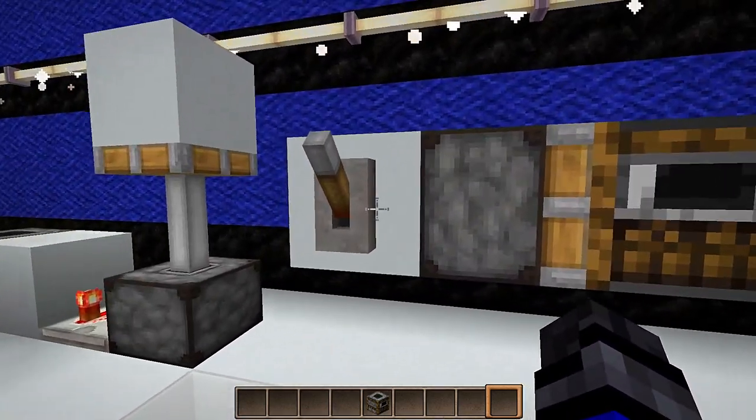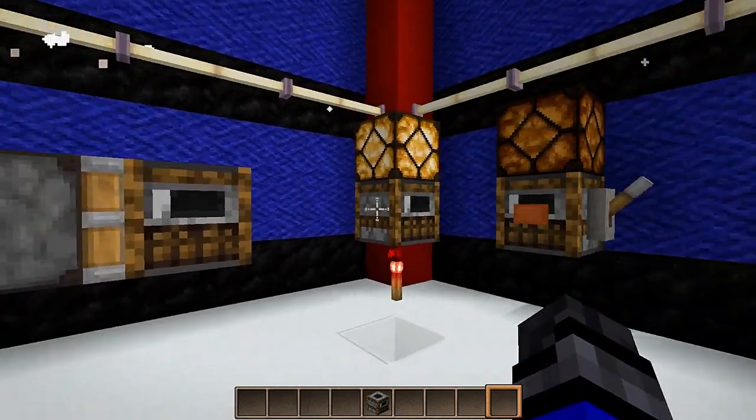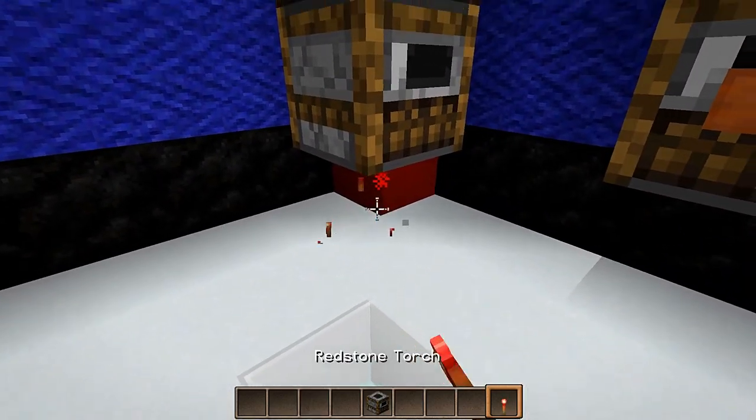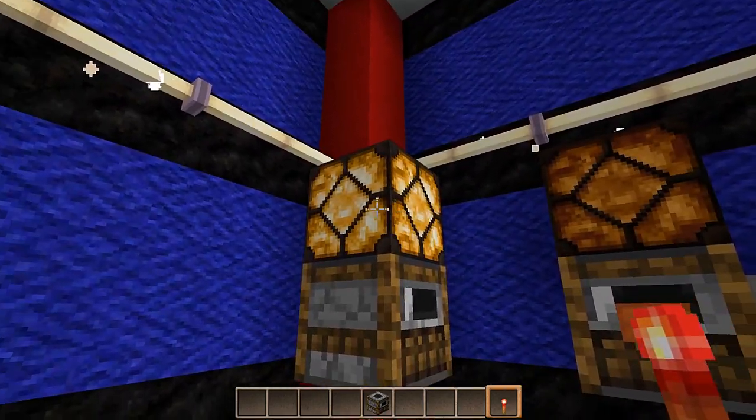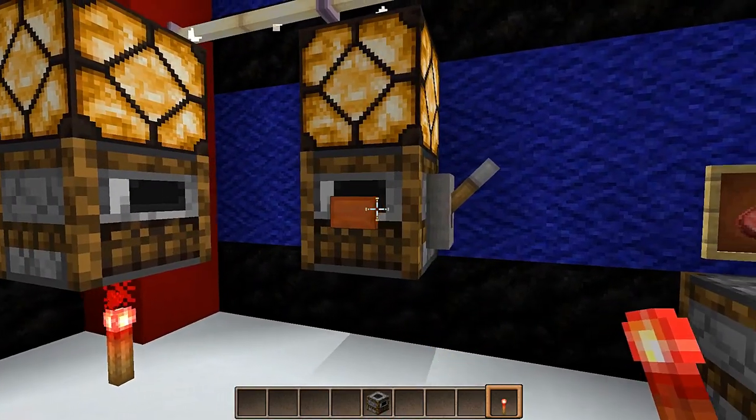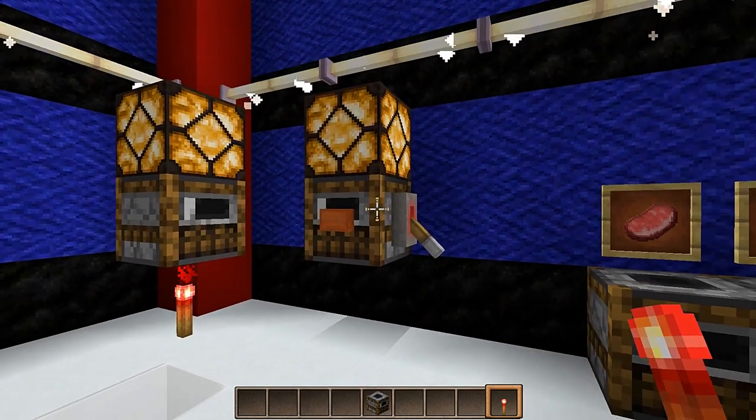We can actually not push this with a piston. And if we have a redstone torch on the underneath of it, it will light up a block or put a redstone signal out the top. We can also use buttons and levers on this thing.